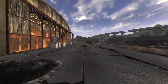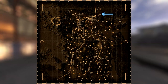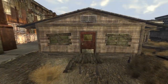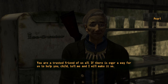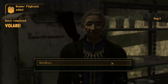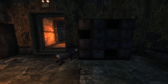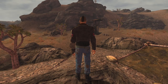Next up is the Boomer Flight Suit. This is a unique version of a Boomer jumpsuit and can be obtained at Nellis Air Force Base. There are two copies of this outfit. The first can be given to you by Pearl after completing the quest. The second can be found within the Nellis Array when completing the quest. This armour has the exact same stats as the Boomer jumpsuit, providing a DT of 6 and provides no other bonuses.